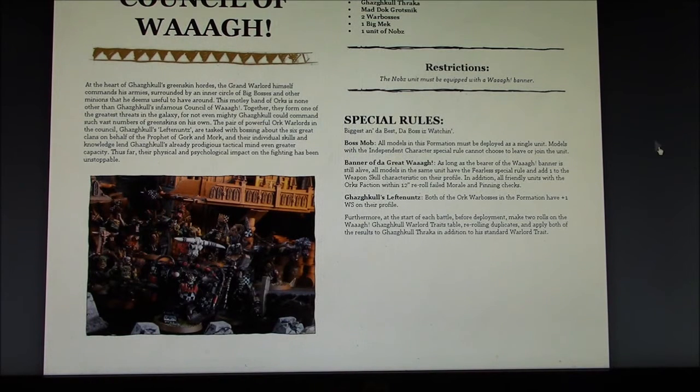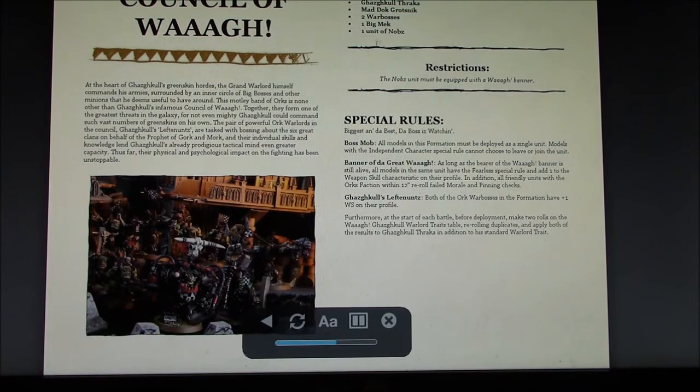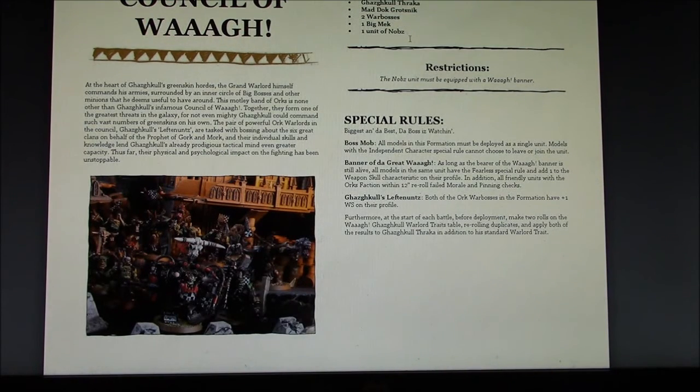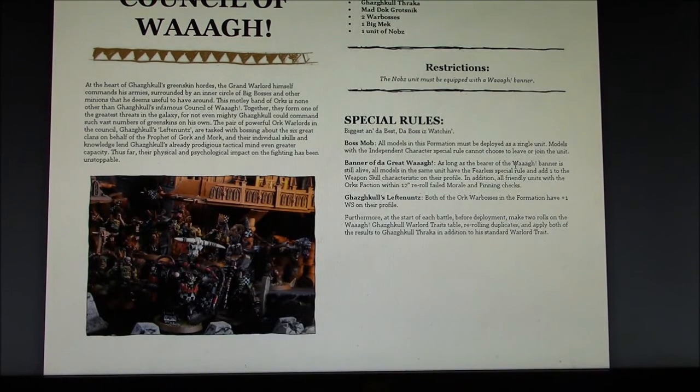So Ghazghkull would be weapon skill 7, and the other war bosses would also end up at weapon skill 7. At the start of each battle before deployment, you take two rolls on the warlord trait table, so you get two Waaagh Ghazghkull warlord traits. The unit of Nobs would be a minimum of three with a war banner, one Big Mek, and two war bosses. These war bosses can only take items from the Waaagh Ghazghkull book, so you can't give them a Lucky Stikk in case the Banner of the Great Waaagh dies — they wouldn't stack, but it would be nice to have both.